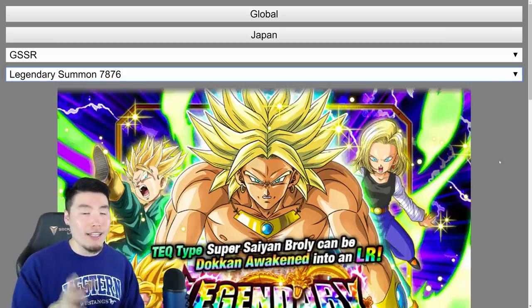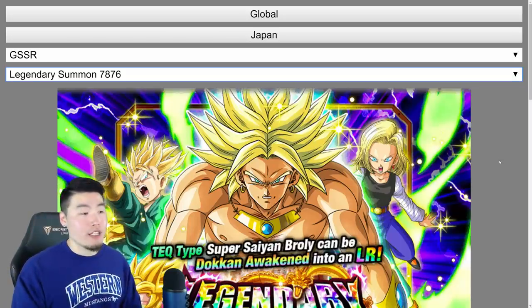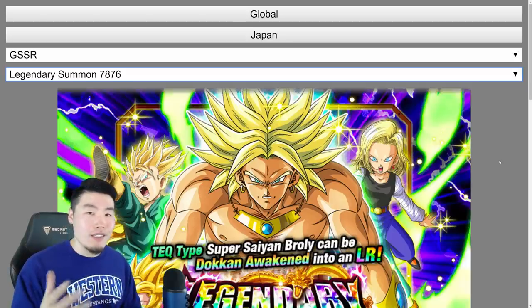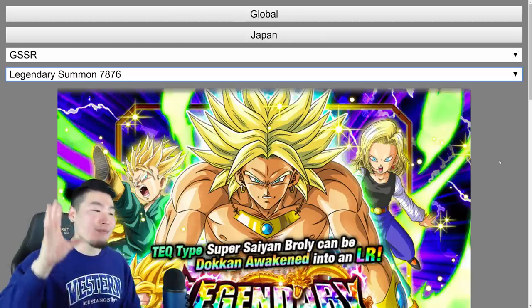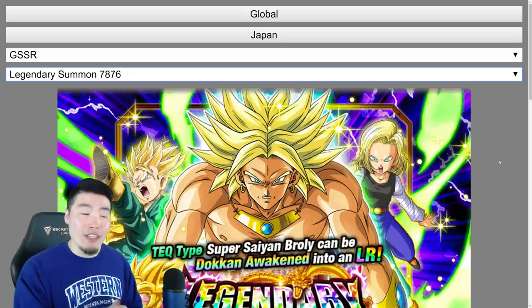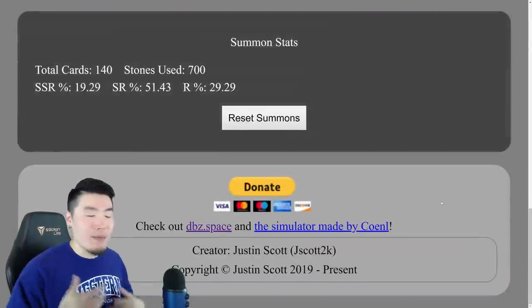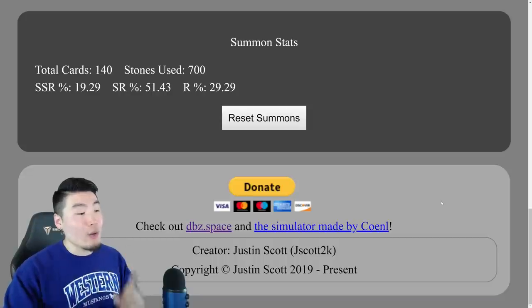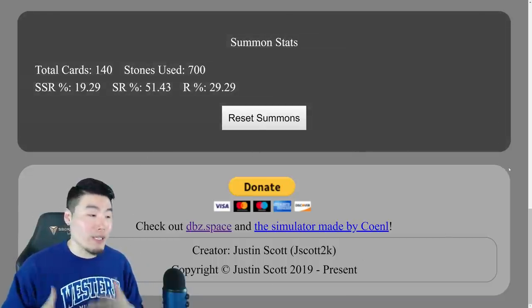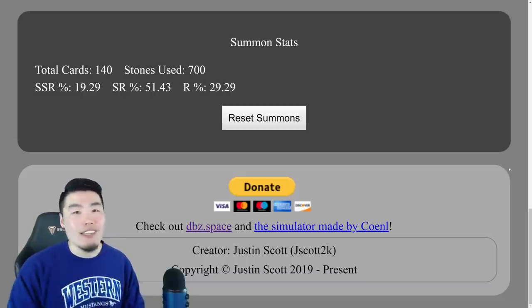Link in the description — go check it out. As far as I can remember, it's been a really long time since we've had a Dokkan summoning simulator that updates automatically, which this one apparently does, so we should be good to go for future banners as well — which is fantastic. Thank you once again to Justin for making the simulator. One last thing I'd suggest: if you have some extra money lying around or you're feeling generous today, consider donating a little bit to Justin at the bottom of the page, not only to thank him for all the hard work he's put in but also to offset some of the costs of hosting the website.